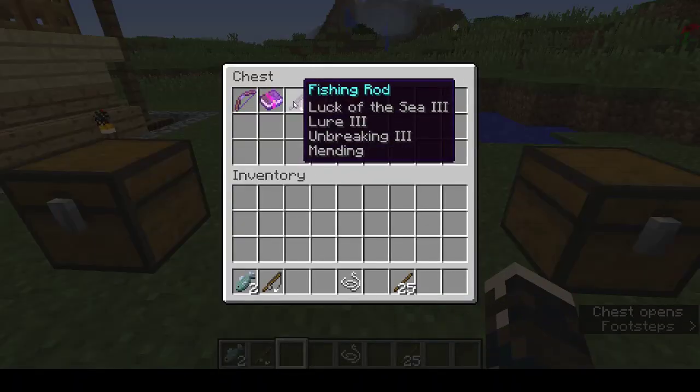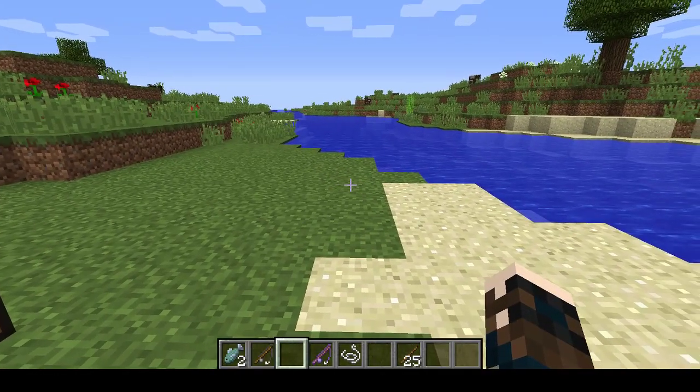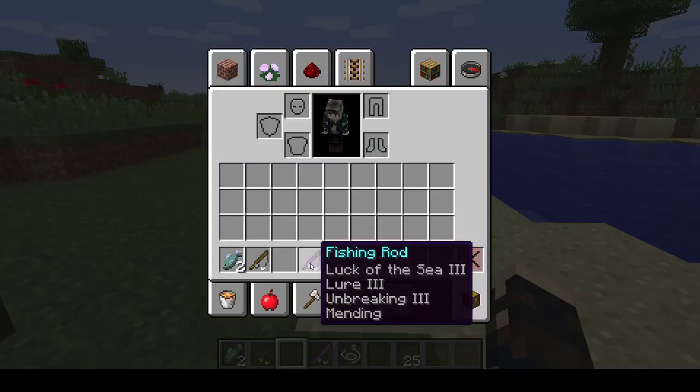One last thing before I go: enchanted fishing rods. I have read varying opinions on these, and one thing that comes up frequently is that Luck of the Sea and Lure cancel each other out. They don't. Lure reduces the wait time between catches. Luck of the Sea increases your chance of catching treasure. With each level of those two, your wait time reduces and your chance of catching treasure increases. You can have one or either on your fishing rod, but you're best off having both. The fishing rod I've shown — I think that's the best sort. Fish long enough and you'll get enough fishing rods to combine them to make that rod. Even with Luck of the Sea III, your chance of catching a raw fish or raw cod only comes down to 50%, so you're still going to catch a lot of fish.